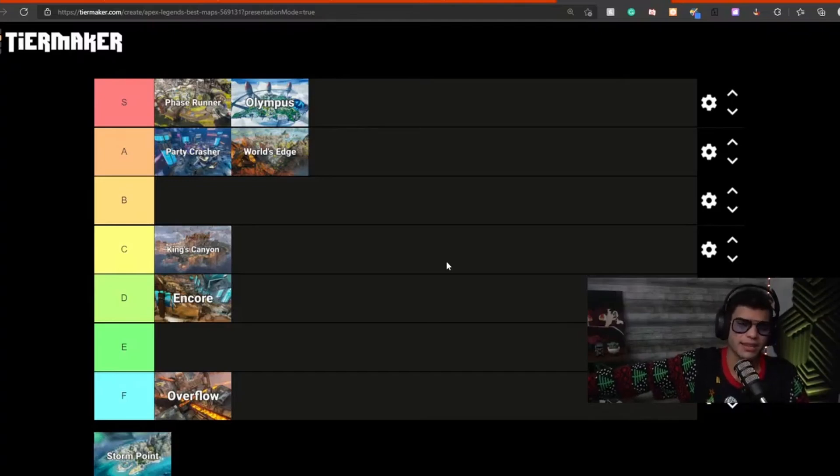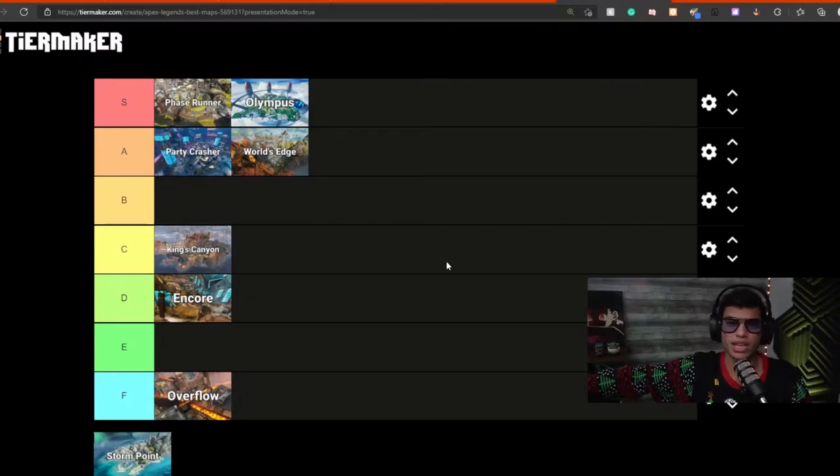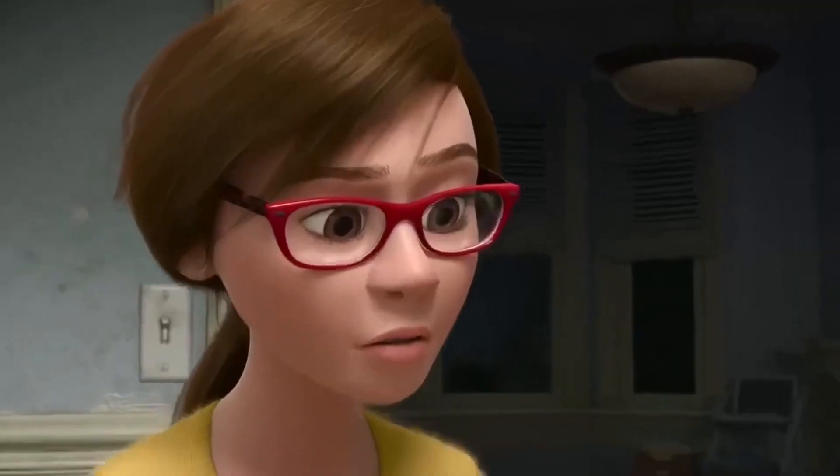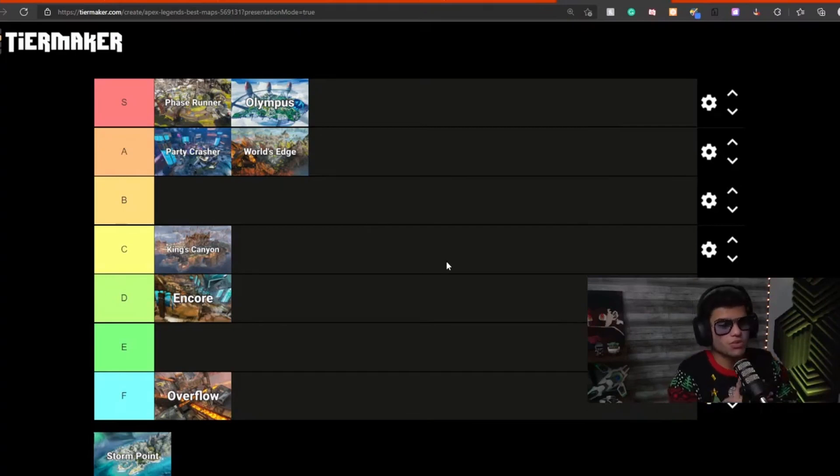For rank, there is some third partying in Olympus because you can rotate pretty easily to another team, but if you're not playing around the central deadly zone it's pretty safe. My solo queue experience on Olympus for rank was one of my best. I'm biased because of pubs, but Olympus even in rank deserves S tier. It's such a beautiful map — I really don't understand how anyone can dislike it.